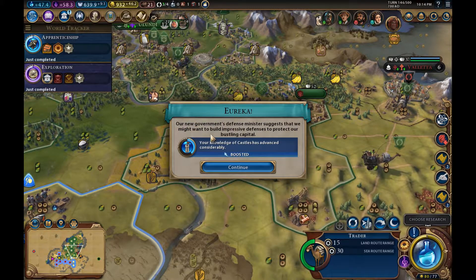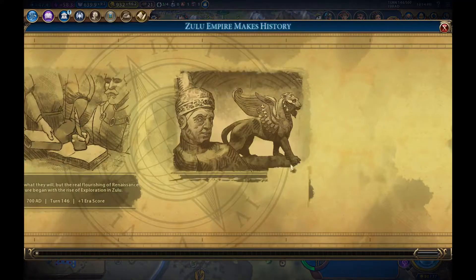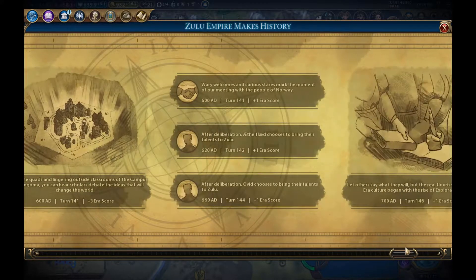We are on 80 out of 77 ERA score and a Golden Age really does beckon! More ERA score — I love these little event things. They really do make the game a lot more personalized.